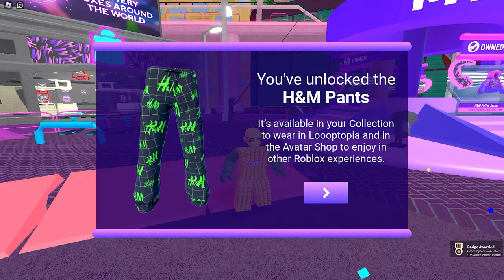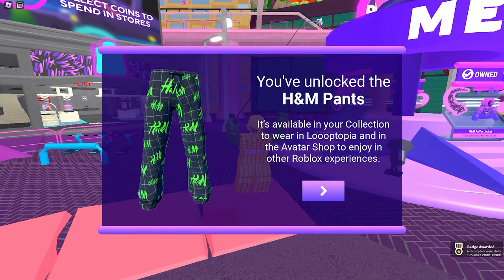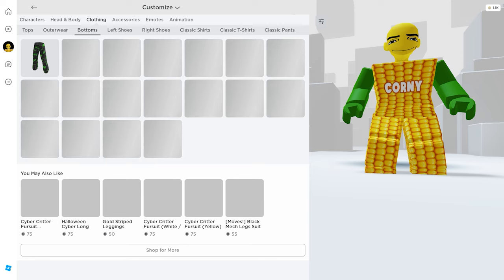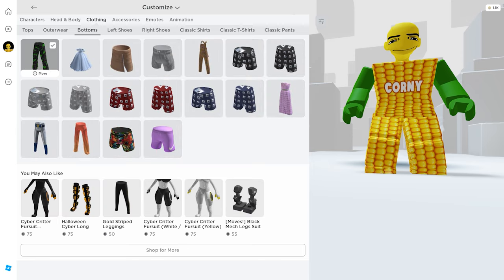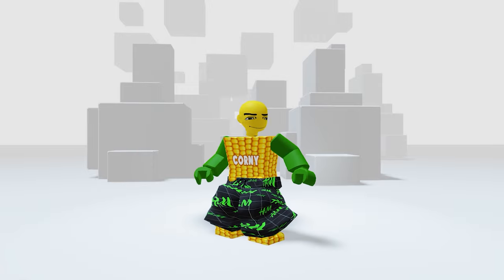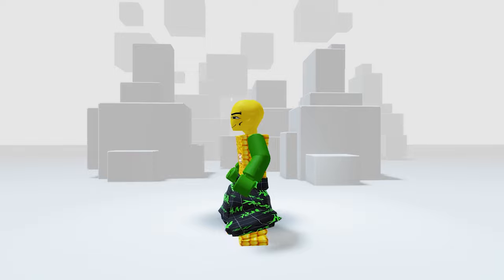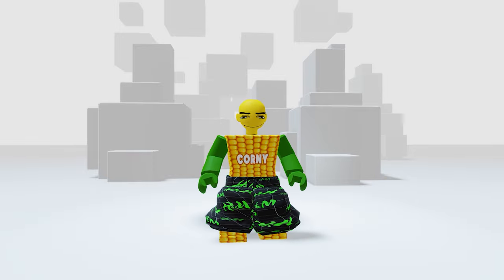Well done! Let's check our inventory — go to your clothing, then the bottoms. Here it is. Not gonna lie, it doesn't look great on my avatar, but hopefully it will look better on yours. Let's try wearing it using the realistic Corny avatar.